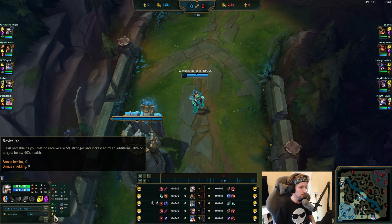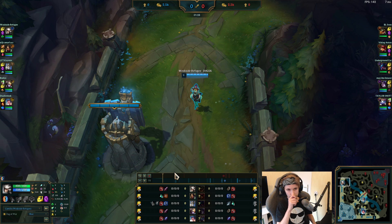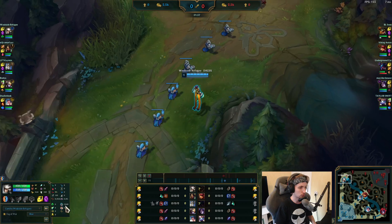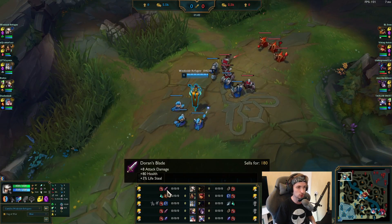Revitalize is something that completely depends on you — you can also take Overgrowth instead. In my opinion, Overgrowth is better, but Revitalize works well too because Camille does healing. For the starter item, you can do two things: either go Corrupting Potion or Doran's Blade. If you're playing Corrupting Potion, you'll need to change your rune setup a little bit. Most of the time with this rune setup, you want to be playing Doran's Blade.